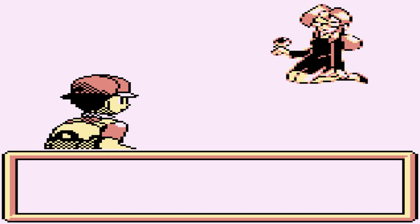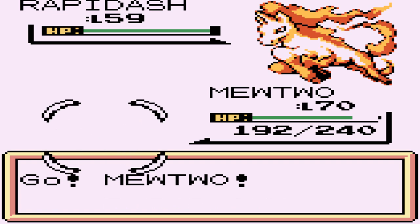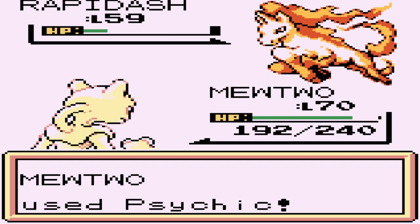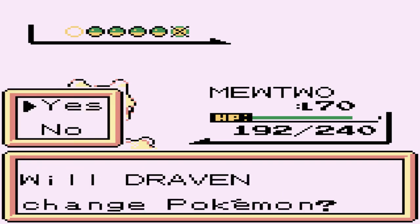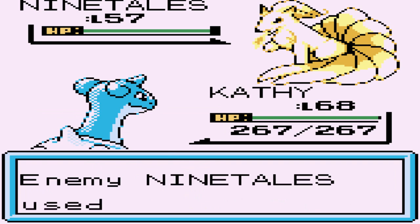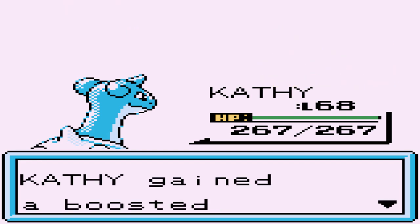Alrighty, another Red - here we go. They're coming out with a level 59 Rapidash. I did not heal my Pokemon at all. I put Mewtwo back at level 70 just so we can destroy everybody. What we're going to do is go in with Kathy and just use Surf. Surf attack - there we go, and Ninetales has been defeated.